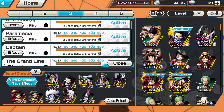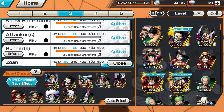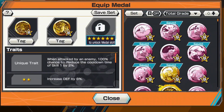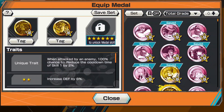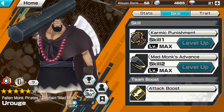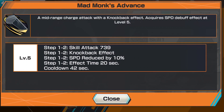The support I'm using on him is Defenders, Paramecia, Captain, and Grand Line — I always love that Grand Line tag. Zone would be nice too but there aren't that many zone characters. I'm running Kaido and Marco so I can get more Skill 1 cooldown reduction when my team dies or when I'm getting hit. Double Kaido is quite nice as well. Anyway, that's pretty much the medal set I'm running. I'll leave skills and traits as usual. If you guys liked the video, please like and subscribe for more One Piece Bounty Rush content — peace!